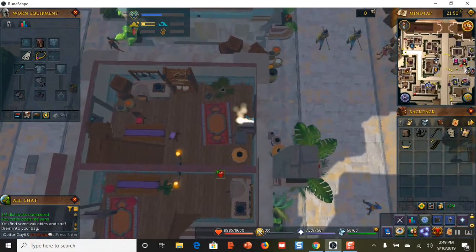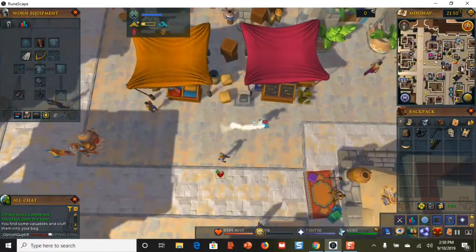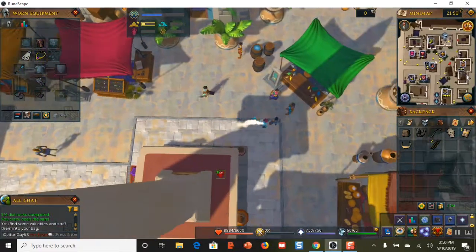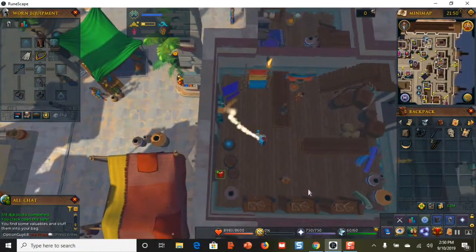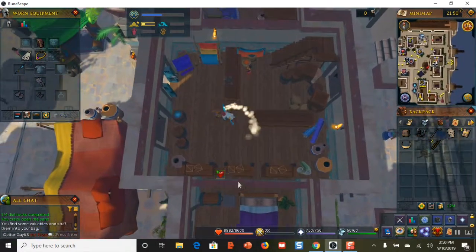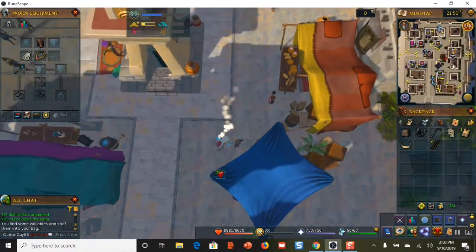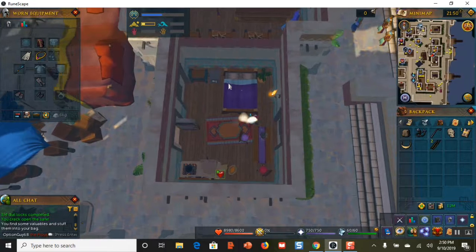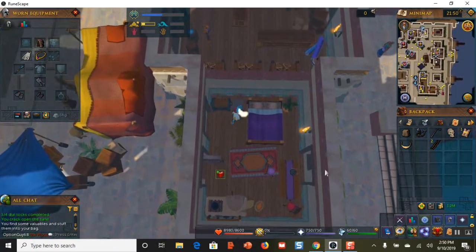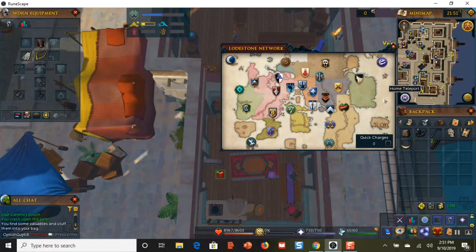That's done. Now head straight east — the other safe is in the building to the east. You can already see the little thieving icon; it's in the general store. Go inside — actually it's in the lower room, not the first room. Go into the lower room, and the safe is in the corner up there. Click on the safe and crack it open.